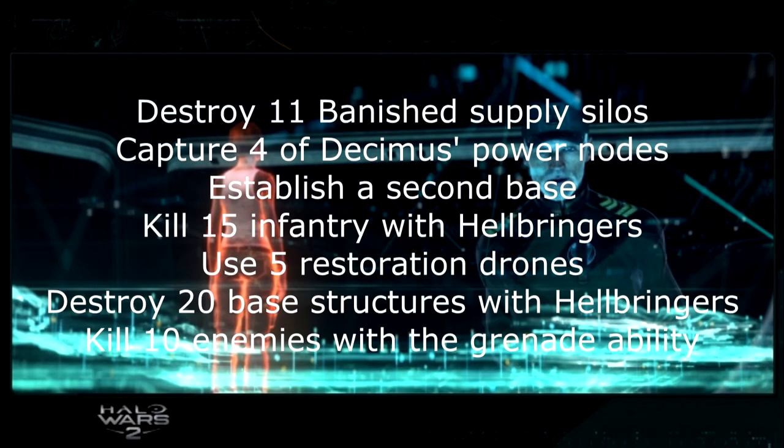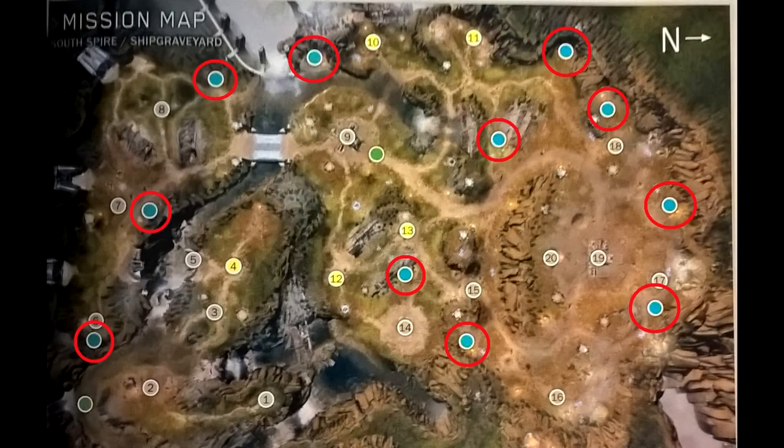The next mission is A New Enemy, and you have seven objectives. The first one — the most frustrating for me — is destroying 11 out of 11 supply silos on the map. I could not find them all, but here is a very useful map from the Prima guide. I took a photo of their layout where all the dots indicate a supply silo, and I circled them with a red marker in Microsoft Paint. Those are all 11 points you need to visit to destroy the supply silos.